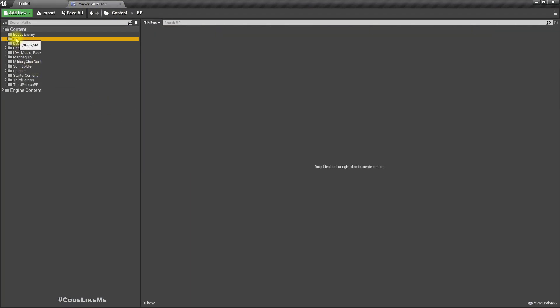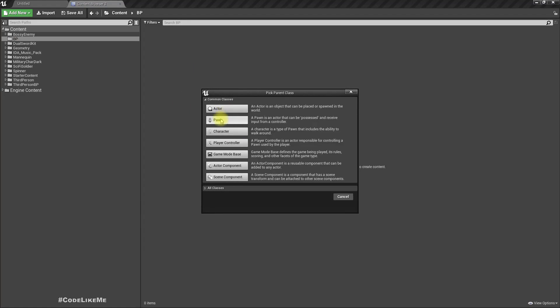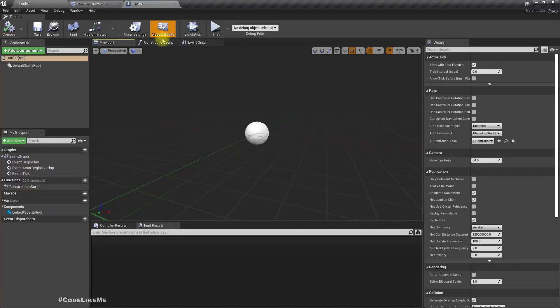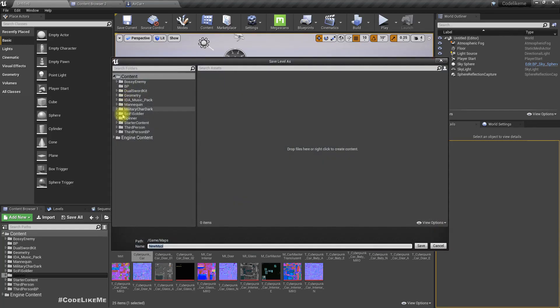Let me go to my BP folder and here I'm going to create a pawn blueprint. This is what I got so far. Let me save this map.